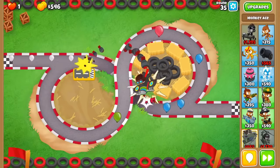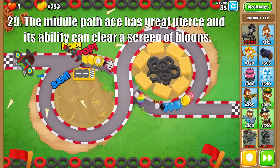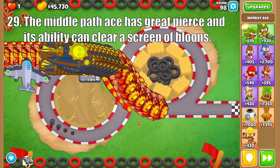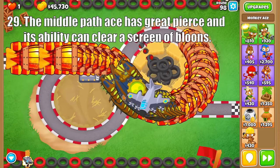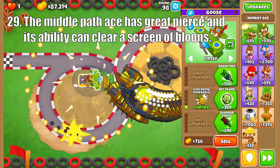Onto the middle path, this guy drops explosions onto the track, which is great for grouped bloons, especially races, as it has a ton of pierce. Then the Ground Zero and Tsar Bomba upgrades give the Ace the ability to wipe out the entire screen with the push of a button, which can end races quickly and makes rounds 96, 98, and 99 much easier.